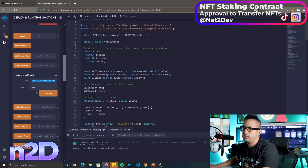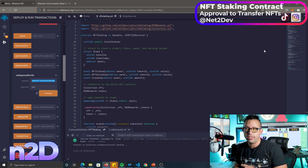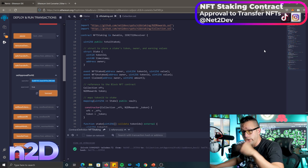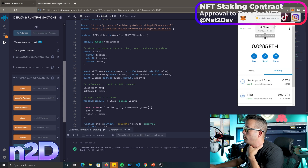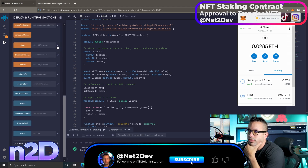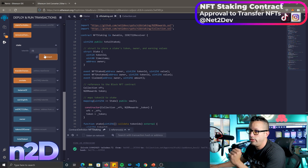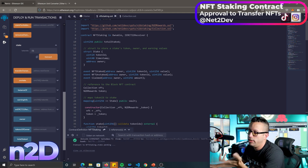Now I change to the second wallet and do the same thing — confirm the approval. We now have two wallet holders giving approval to the staking smart contract to move their NFTs. When we build the Web3 dApp, users won't need to do this manually — they just hit Stake, you handle it on the back end, ask the user to confirm, and it's done. Now let's stake using the different user wallets. This is a wallet that didn't deploy any smart contract — just someone holding NFTs. I'll stake token number one and see if it works.